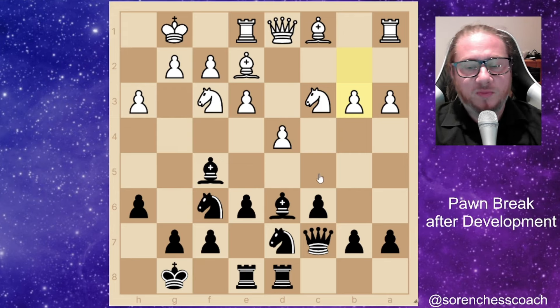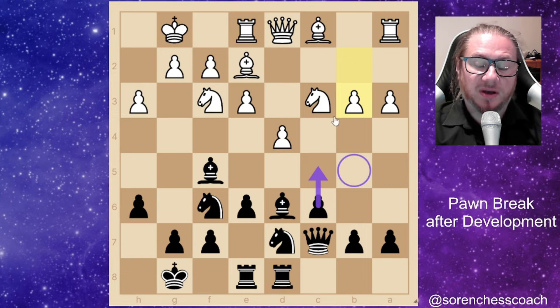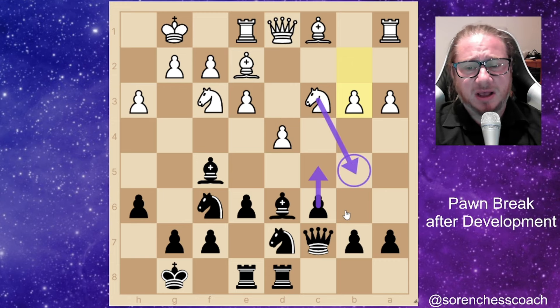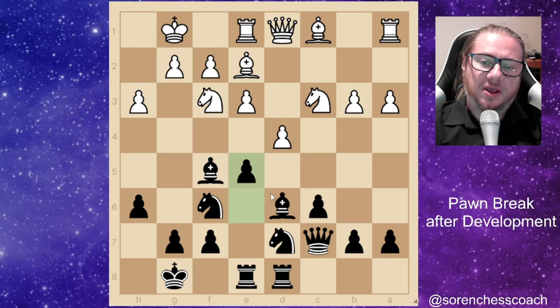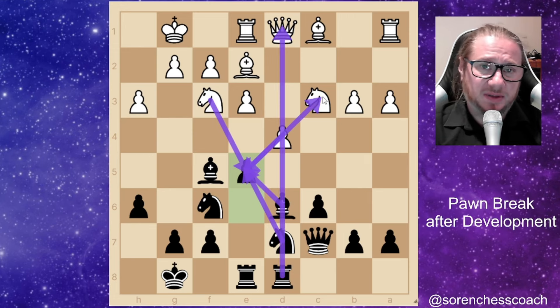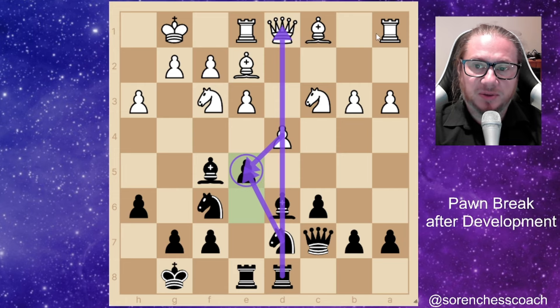What pawn break is beneficial for black here — c5 or e5? There's a big difference between them. If we go for c5, you're giving up control over the b5 square, which your opponent would exploit — the knight plays b5, attacking the queen, the bishop, and your beautiful active dark-square bishop on d6. Don't weaken your game like that. Rather than c5, go with e5 — completely different story. If they capture, you take back with the knight; if knight takes, bishop takes, and all of a sudden the rook hits the queen, the bishop attacks the pinned knight on c3, and they're losing the knight. Take back with the knight and the rook and bishop eventually arrive at e5 — an awesome position.